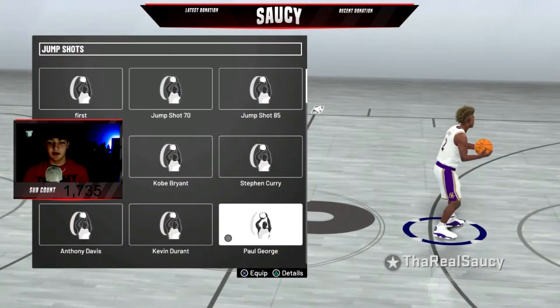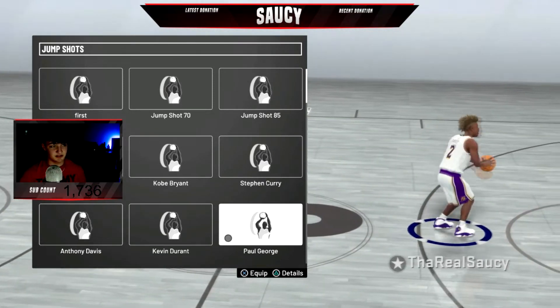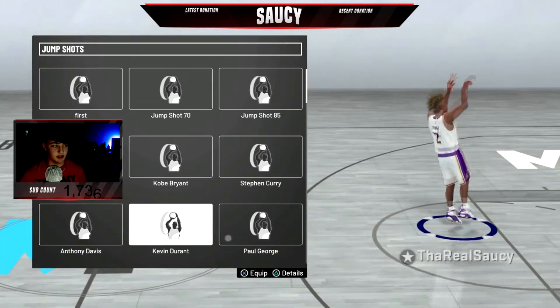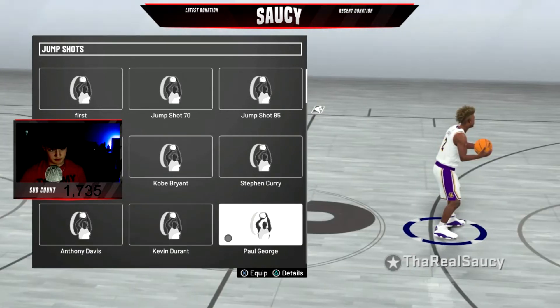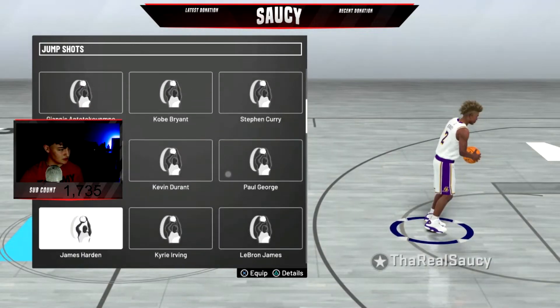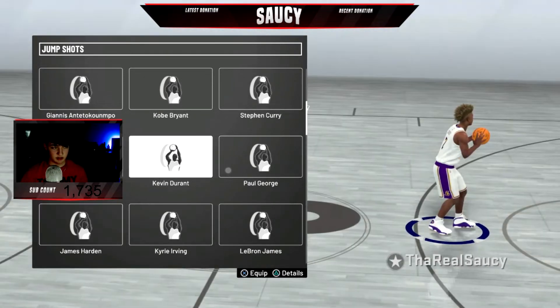Alright, coming in at number 3 is Paul George. As y'all see, this is a very quick release. Let's compare it — Kevin Durant looks a little slow, Paul George goes a little faster. And compared to James Harden, you see how slow Harden is compared to this.